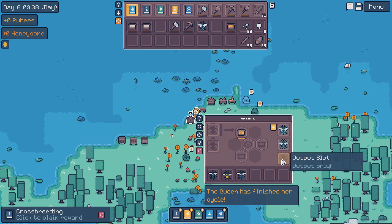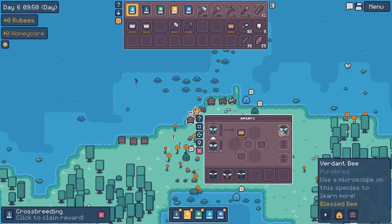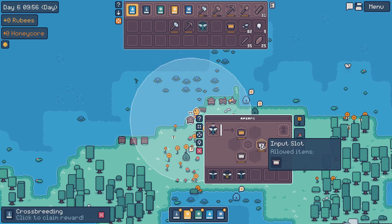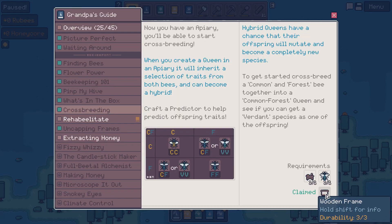We got a purebred verdant bee - we got two purebred verdant bees, oh my god! We have three now, so we can just make this apiary for verdant bees. We got a predictor and a verdant bee. We'll claim two more wooden frames - that's great.